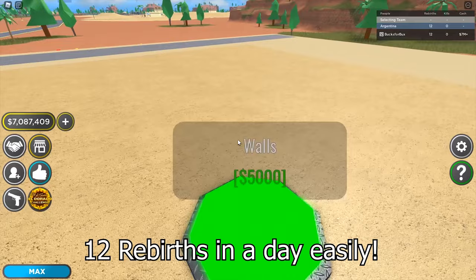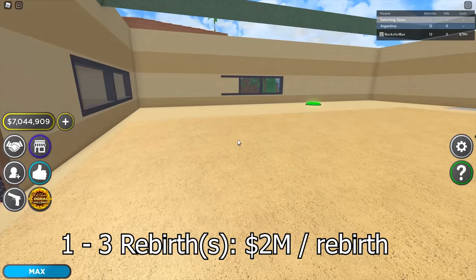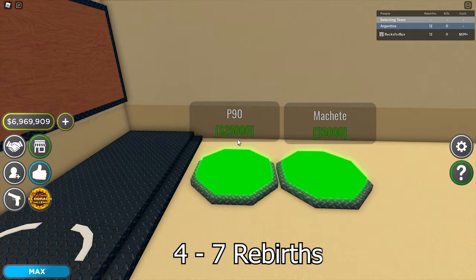Let's talk about the money. From rebirths one to three, you'll need about two million dollars to rebirth — that's really not a lot, probably half an hour per rebirth. As you progress from four to seven rebirths, the money needed rises sharply from two million dollars to five million dollars.